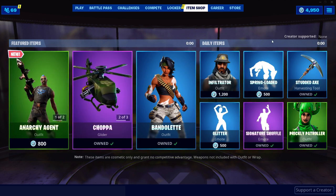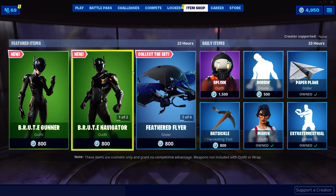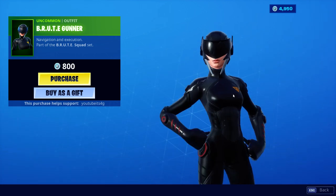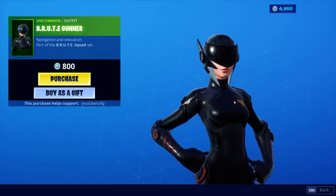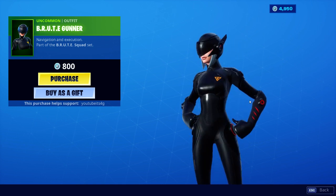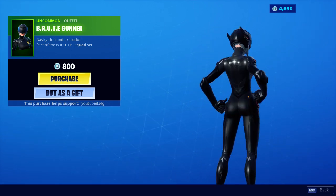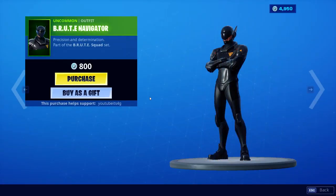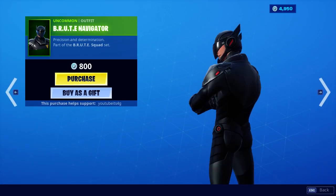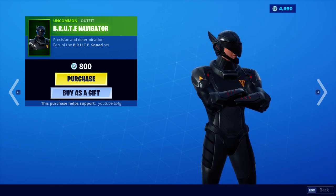Let's see what we're gonna get today. So today we got two brand new skins. The Brute Gunner — makes sense with the brand new Brute mech, which is very controversial, some people like it some people don't. These skins are pretty cool though, I do like them. I'm probably gonna get this right after I do the shop video. We also have the Brute Navigator — not too bad, pretty cool skins.